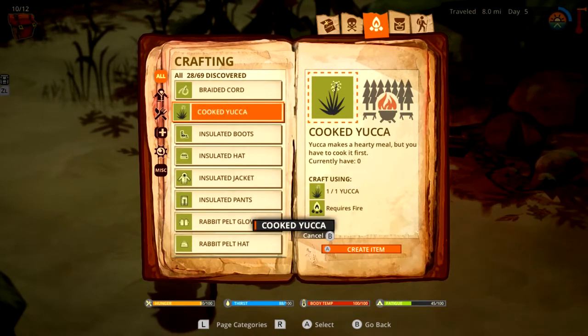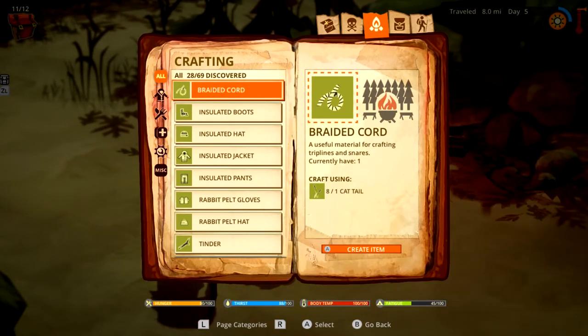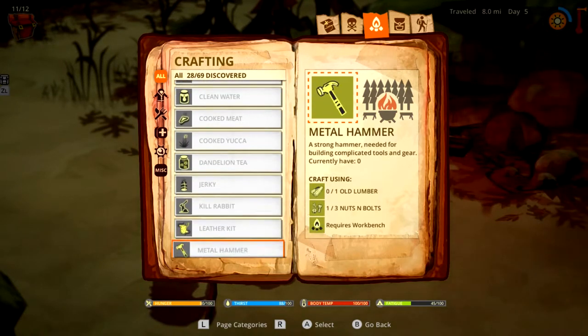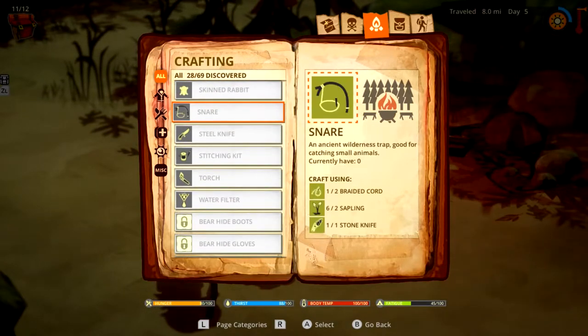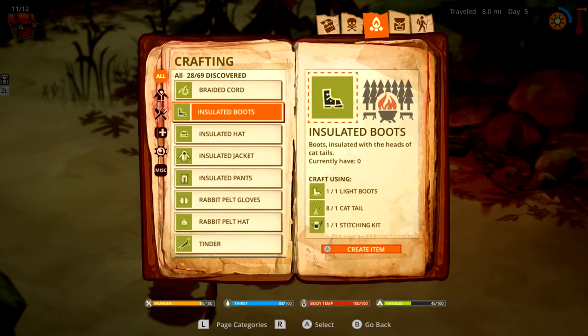Apparently that's it — I can do a cooked yucca. Yeah, why wouldn't you make a cooked yucca? Why can't I do the traps now? I need a braided cord and a snare. What am I missing? Snare — catching some more braided cord. So if I make another braided cord, make another snare, then I can trap a rabbit.